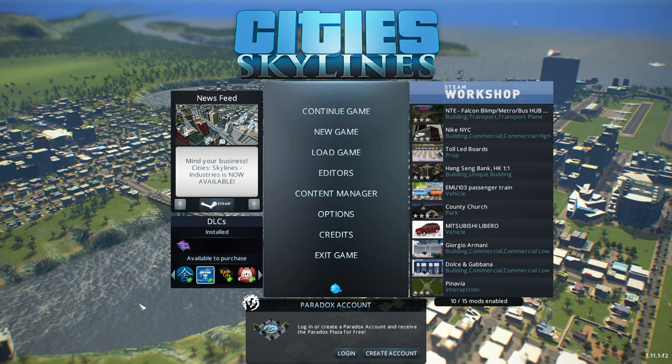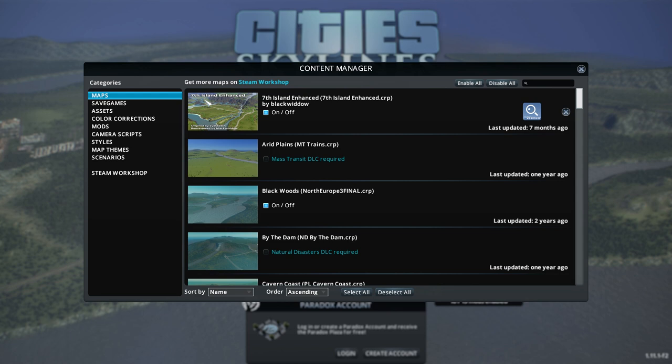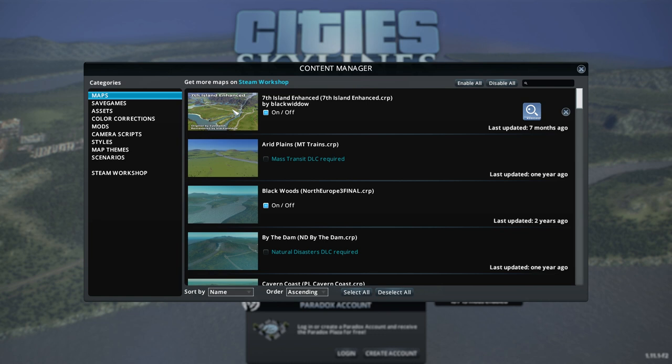Welcome to the stream! We're going to be doing some nice relaxed Cities: Skylines. What's up Dath Knight? Hey Bernie. Hello Draconian. We're going to be using something called Seventh Island Enhanced — I saw this on the Steam Workshop and thought it looks like a nice map. We'll have a go at that one.